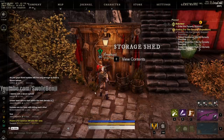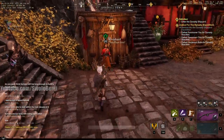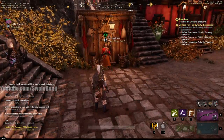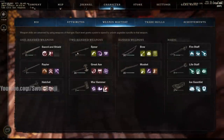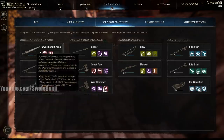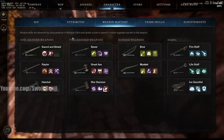SwoleBenji here. Today I wanted to talk to you about being efficient at maxing out your weapon skills. A lot of you will be hitting 60 soon or have already hit 60, and one of the grinds in the game is the weapon mastery. So how do you go about maxing these out? Not as quick as possible, but how about as efficiently as possible?